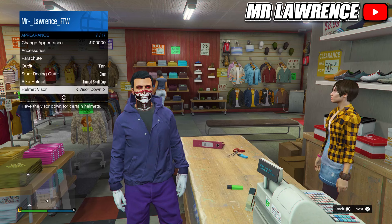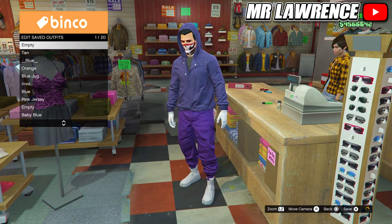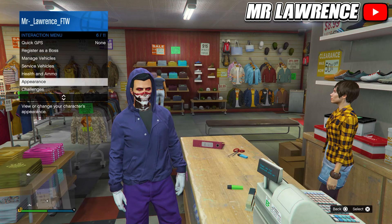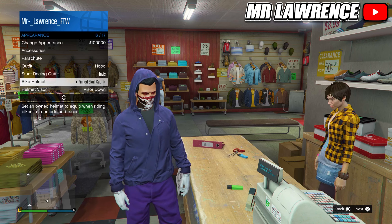Once you have equipped one, remove your helmet. Now inside your interaction menu, go to hood and put it up. Then save this outfit in an empty slot. Open your interaction menu again, go to appearance, make sure that your bike helmet is set to the spiked helmet, and both auto-equip helmets options have to be turned on.